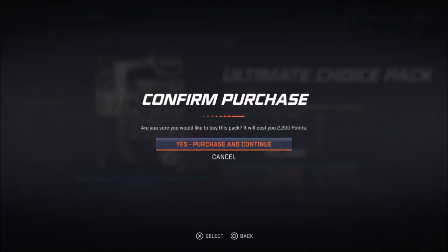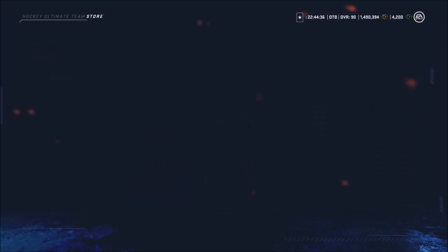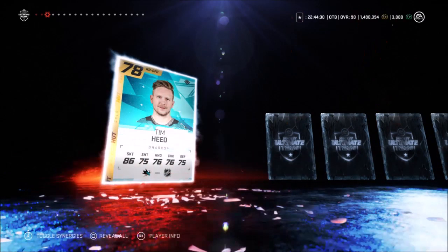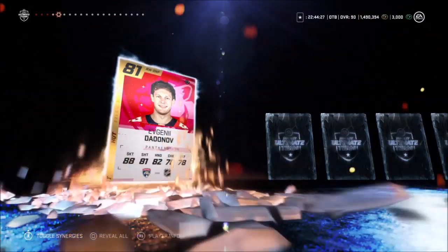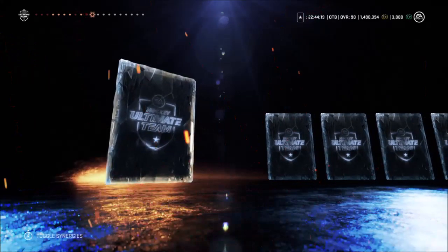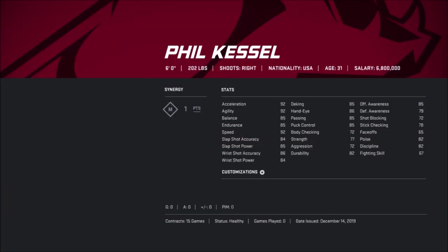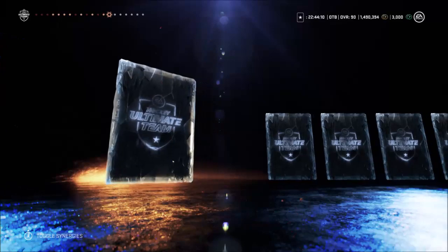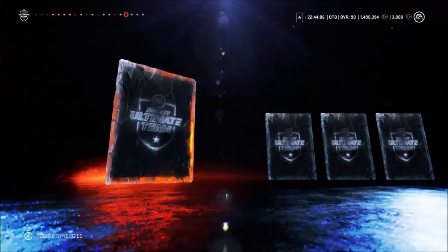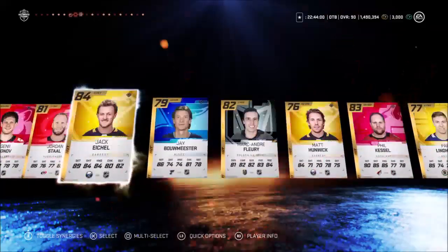Let's go with this pack here. Let's do a jumbo NHL player pack — you're guaranteed 10 80-pluses. Okay, first one... Morrissey... still looking for that purple. Oh boy, this is not looking great. Are you kidding me? That clearly could have been the 90. Oh man, that's frustrating. McDonough or Gallagher.